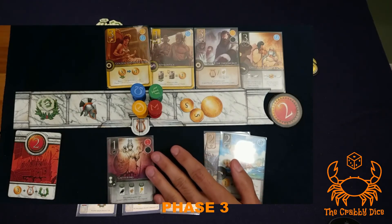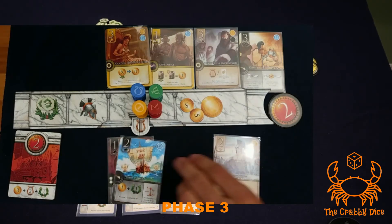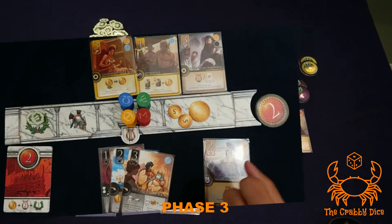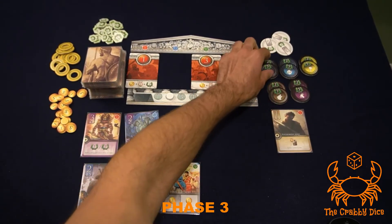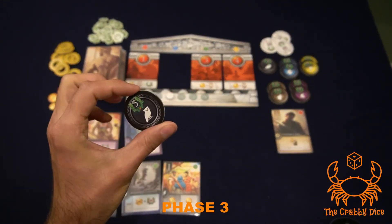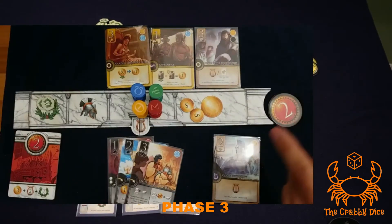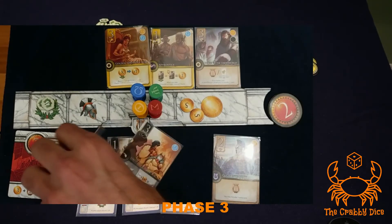Once you create or start a legend you can't move the cards anymore — they're stuck in that legend. Besides points, completing a family legend — a full set of one, two, and three — lets you grab the highest available bonus chit for that god. The first person to complete a Hades family set grabs the five-point tile; the next person gets two points; the person after that gets nothing.